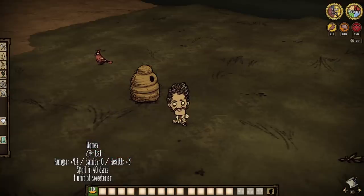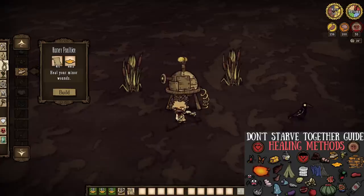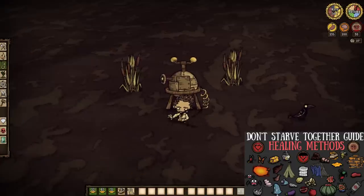Alone, honey will restore 9.4 hunger, zero sanity, and 3 health — which may not seem all that great. However, you must consider just how much of it you will have with even a decent honey farm set up, and how long it all lasts: honey lasts 40 days in your inventory, and toss it into an icebox and it doubles.